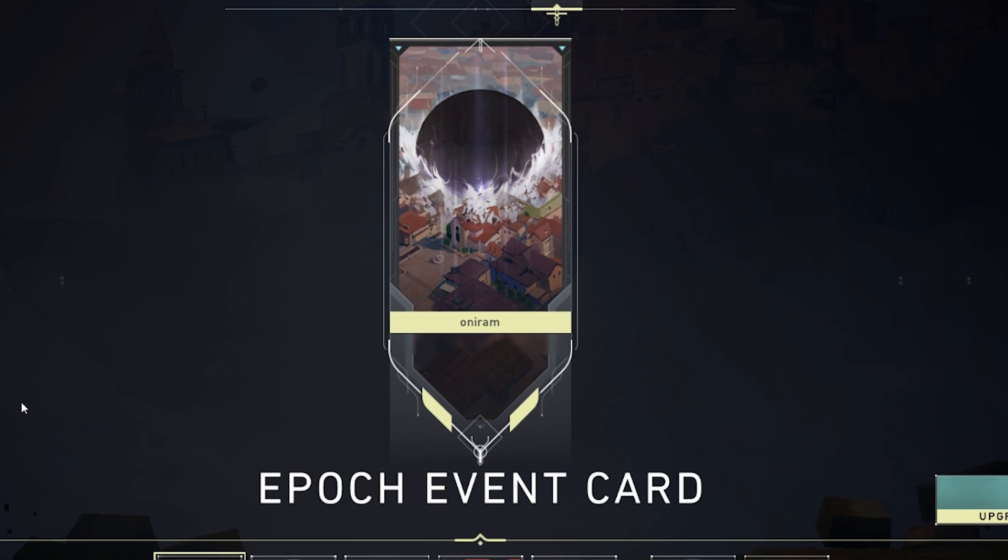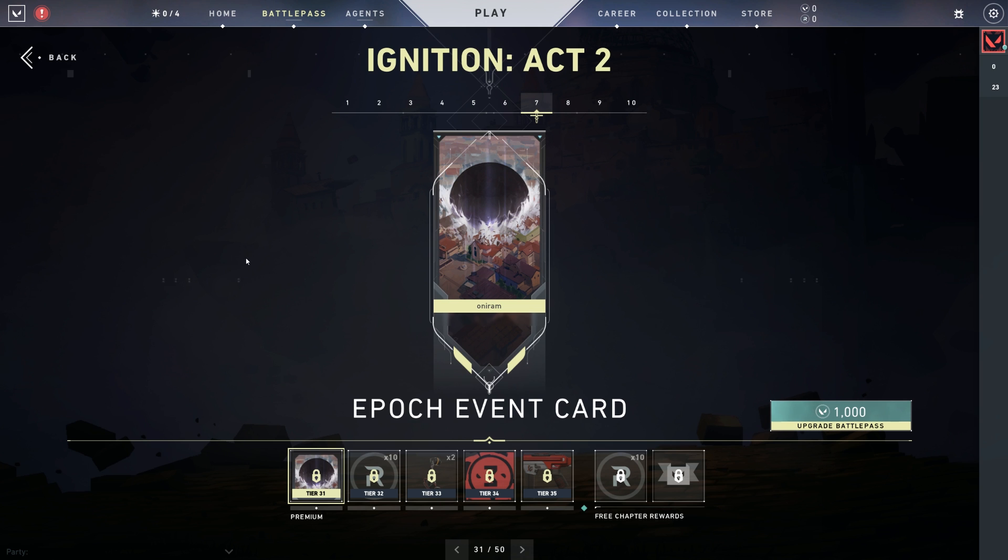So we have our epic event here showing Ascent with a what if: the spike was planted and it actually did explode — what would that actually be? We saw in the cinematic that Ascent rises, right. We haven't really told the story of what's happening after that. So these are just little hints into the world of what is actually happening, driving the story forward. It looks so much more scary and threatening compared to when the spike explodes in game and everyone just runs away.